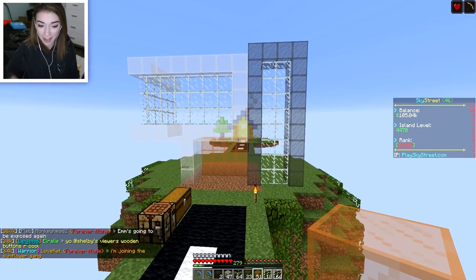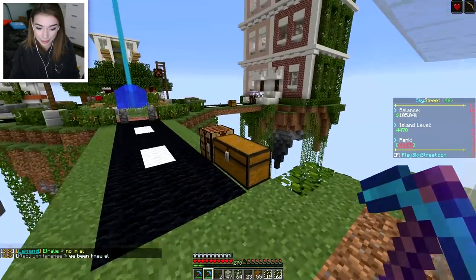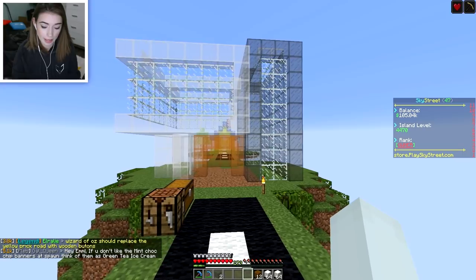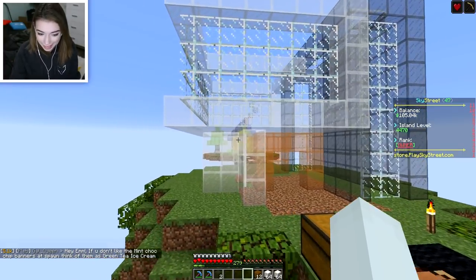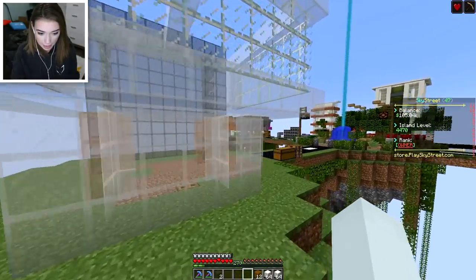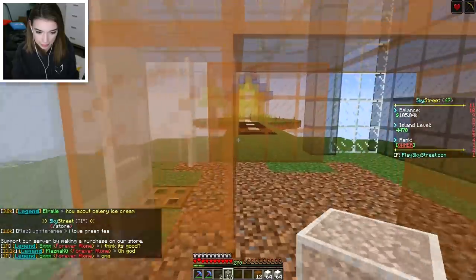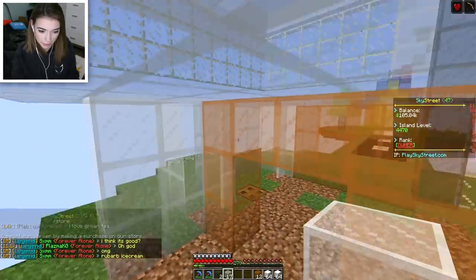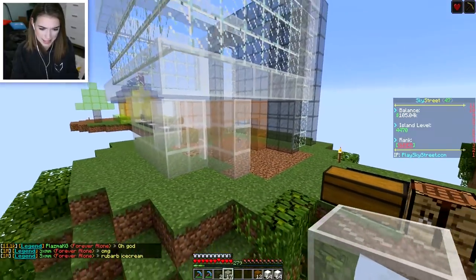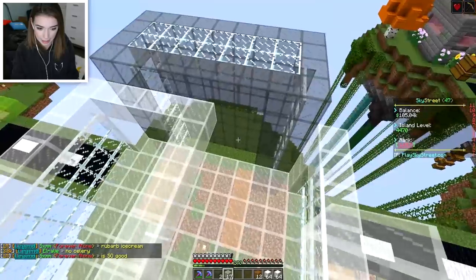I think it'd look worse if the windows were the same color as any of the walls. We have a little pop of color — that's literally the only color. If only we could have a glass door. I have placed so many things wrong because I can't see what I'm doing. That was wrong, that's not supposed to look like this. I'm trying to make it look the same but it's really hard and I don't even know what this part even is. I made so many mistakes. Okay, the roof — I can finish the roof.